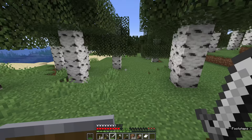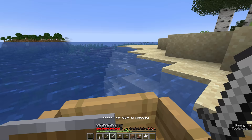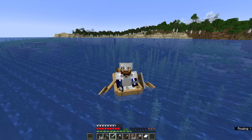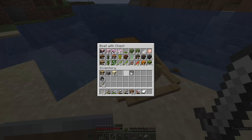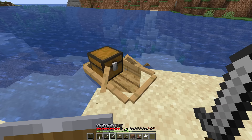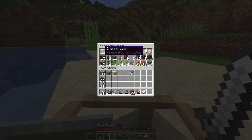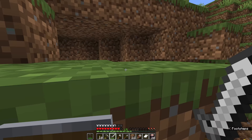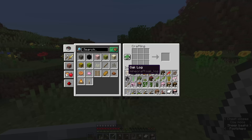Once your hunger bar runs down to just three of the little ham shank icons, you'll find yourself unable to sprint, which is a dire situation to be in, especially if there are hostile creatures around. Always a good idea to keep a good supply of food — unfortunately I didn't bring enough for this trip. Luckily, rowing a boat consumes no hunger and is a pretty fast way to travel, so let's make a beeline for home. Tempting as it is to park in the pirate grotto, I'm going to make my way up through this slope. It's time to unpack all the contents of the chest boat in order to take them with us. Let's grab some of the surplus wheat from this chest and make ourselves a little bread so we have an easier time sprinting to our house.